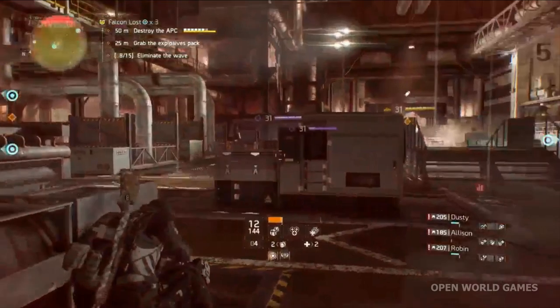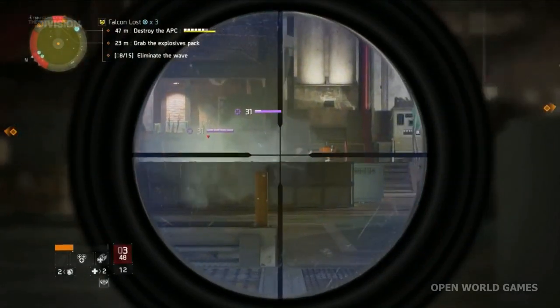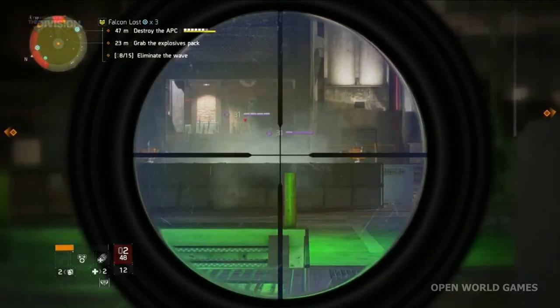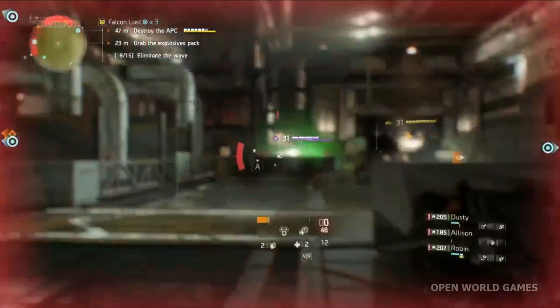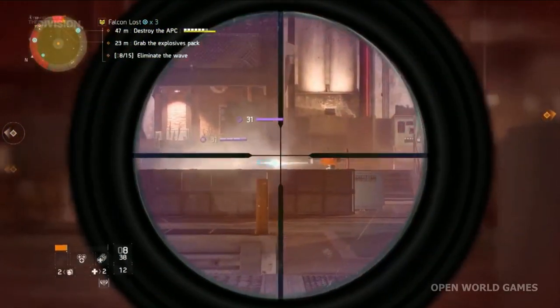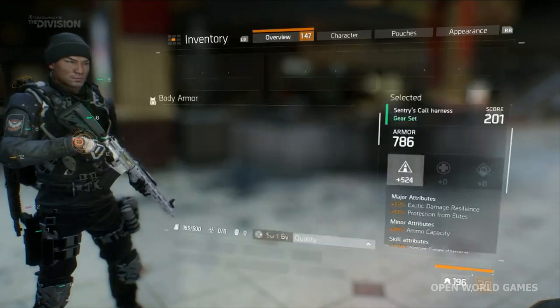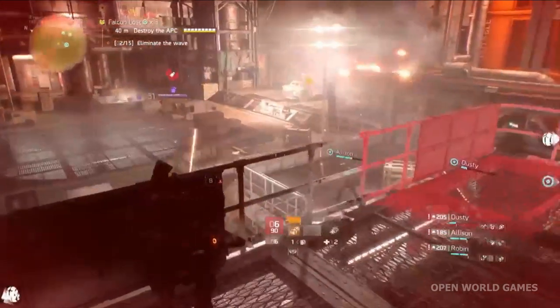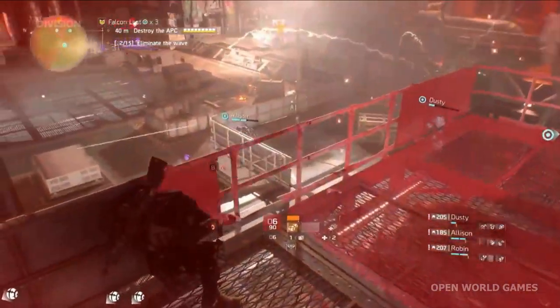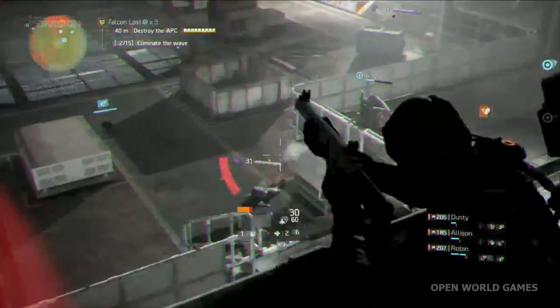There's something called Dark Zone Supply Drops. Dark Zone Supply Drops are a global event where the Strategic Homeland Defense Agency drops multiple supply caches to assist division agents. Supply drops will be hourly and will occur multiple times over the course of the day. The supply drops will contain non-contaminated gear of all types that will be ready to use without the need for extraction. They are going to be heavily contested by other agents and enemy factions — AI that roam in the Dark Zone — so be ready for resistance.